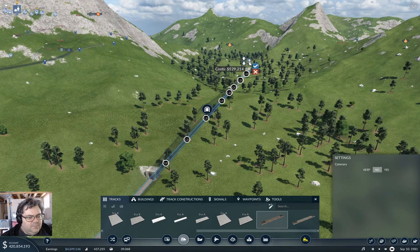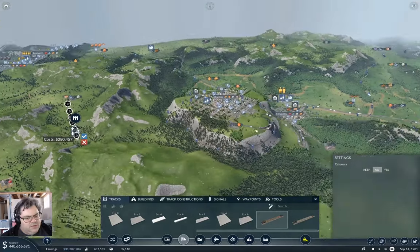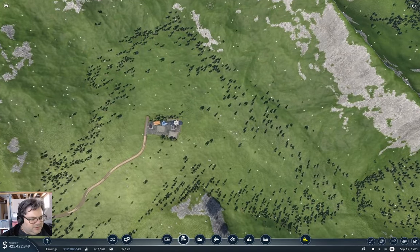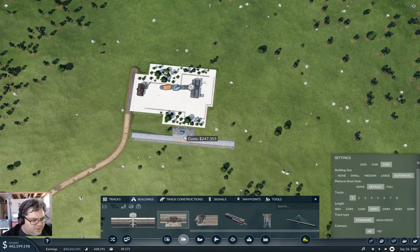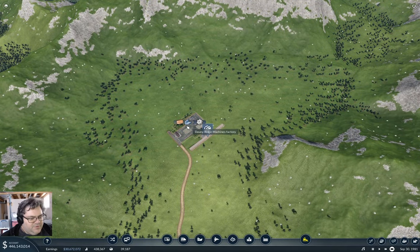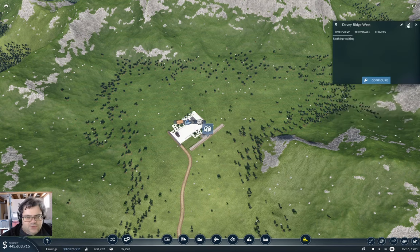Let's see what the train tracks can do. The slope there isn't too bad — that could work. I'm going to try that. That's going to need a station right about here — make it 200 meters. Don't electrify it. This is going to be Davy Ridge Machines Factory.